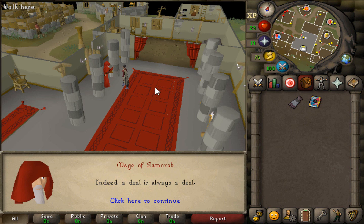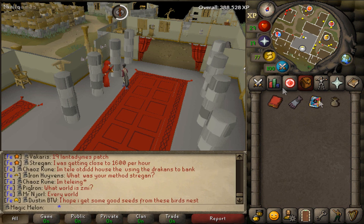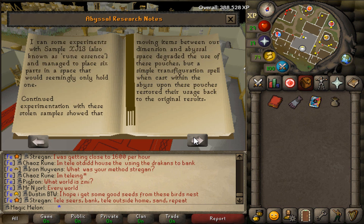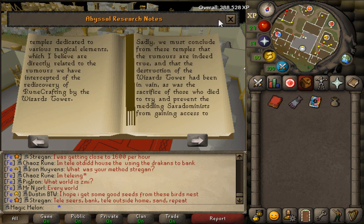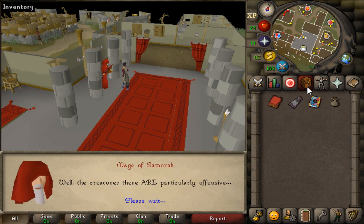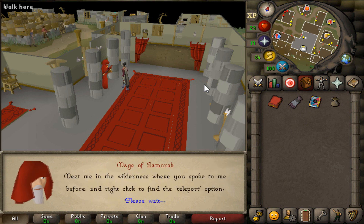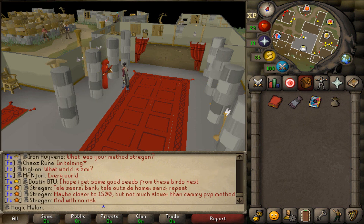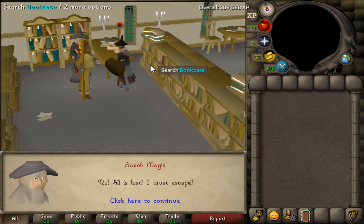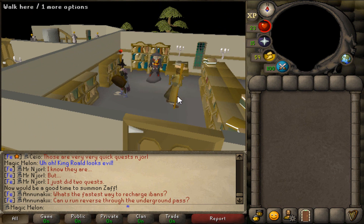We have the Abyss miniquest completed. We get 1k runecrafting XP, access to the Abyss, and we get a small pouch - no runecrafting level though. We need this because I don't have a chaos talisman and I'm doing What Lies Below. I've got 42 mining. I just started What Lies Below - we have to go to the chaos altar, which you need either the Abyss for or a talisman obviously. We got this in preparation.